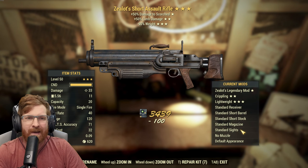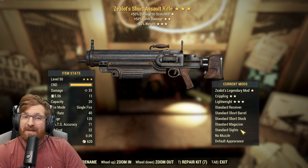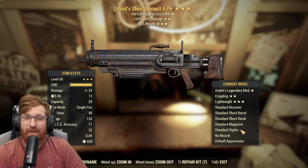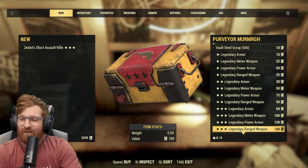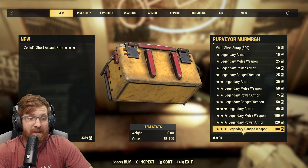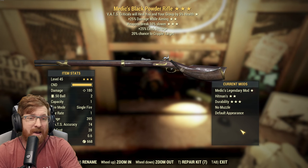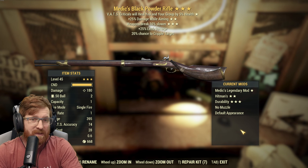Starting off, we are going to be pulling a Zealot's assault rifle with 50 of 50 and reduced weight. That's not terrible, though that is absolutely not the pull that I would want for that, especially with the limb damage. But you know what, that's 40 script. Let's see what our second one is — a Medic's powder rifle. Damage while aiming, breaks slower.